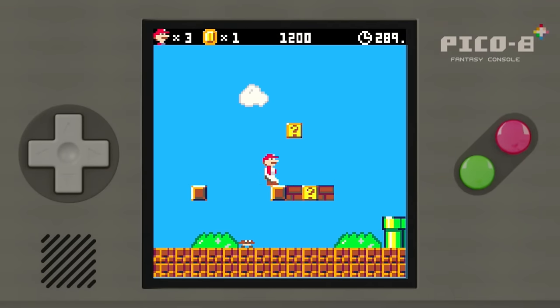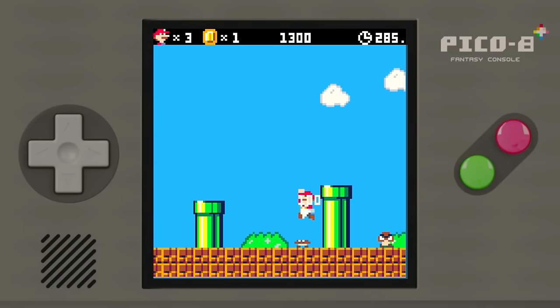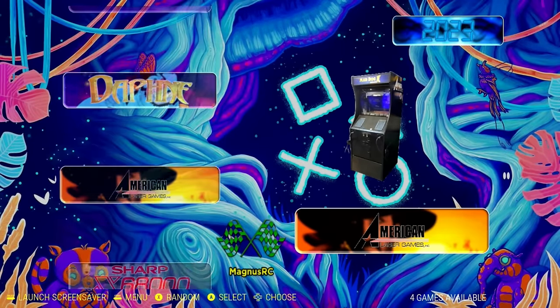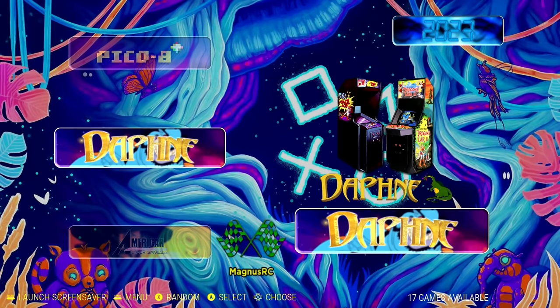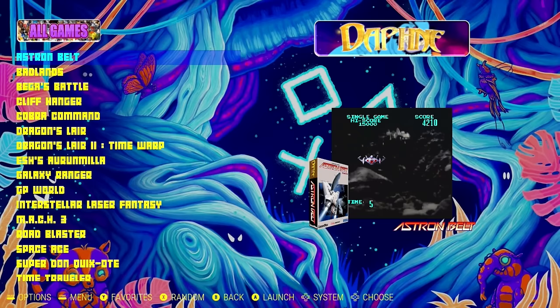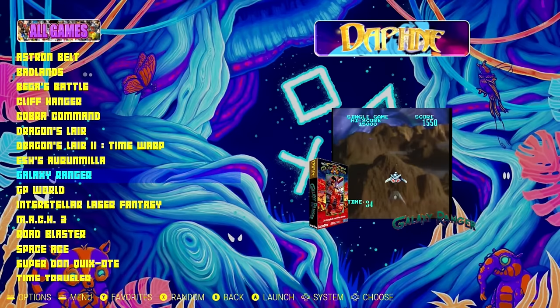It's a different version of Super Mario — the controls are backwards, horrible. And then one of the big things that he added here is Daphne — we got 17 games there. American Laser Games as well. You're gonna have stuff like Dragon's Lair 1 and 2, Galaxy Ranger — all those weird games where you gotta make choices and it's a cartoon playing.